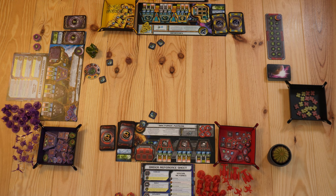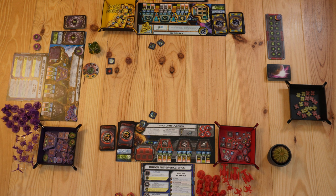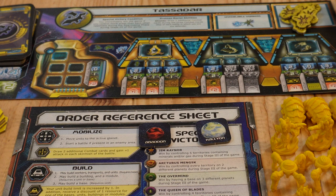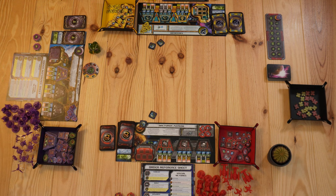The first player looks at his two planet tokens and chooses one to place in the middle of the table — that will create our board. Mr. Schwet will choose between Abaddon and Halcyon. Mr. Schwet decided that he wants Halcyon to be the first planet on the table, and he can orientate it in any way he would like.